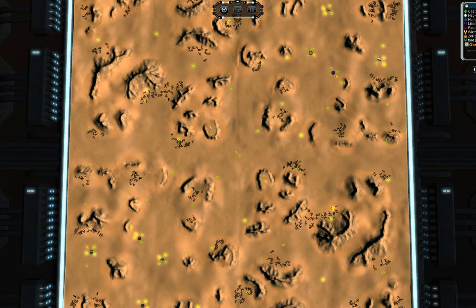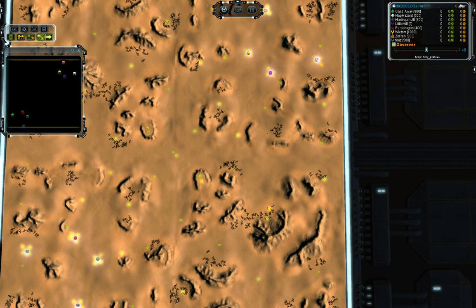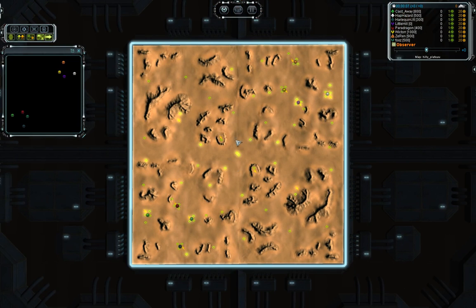Ok guys, now this is a 4vs4 on Haley Plateau. Interesting map - I thought it was another one, the one with a big barrier and just a canyon in between two sides. But this one is much more open field, so it's a more dynamic map.